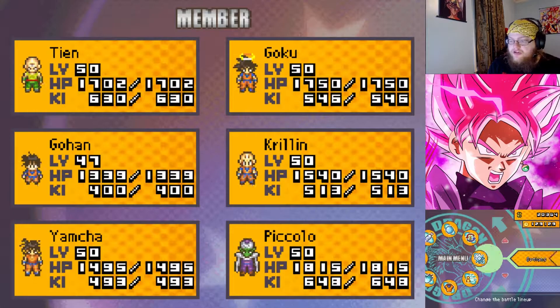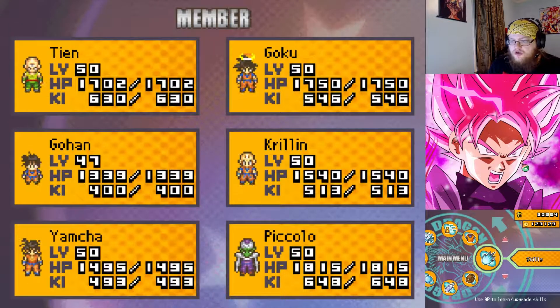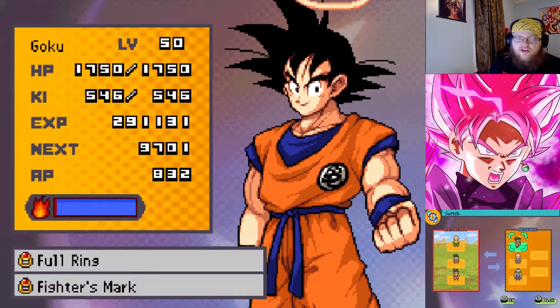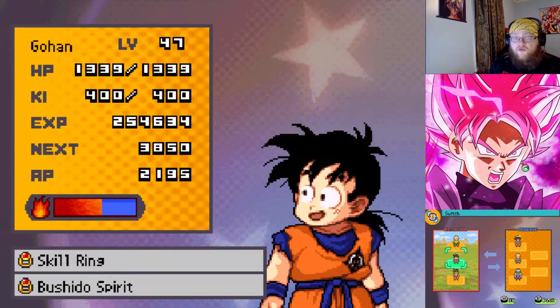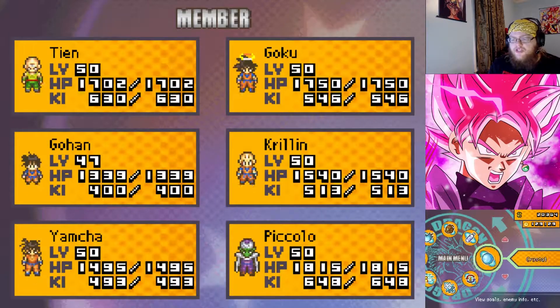We need to switch our team up a little bit here. I want to bring Tien to the forefront, which we did. Who needs training over the others? 50-50, so let's go. We'll keep Yamcha out there for now, I like him out there.